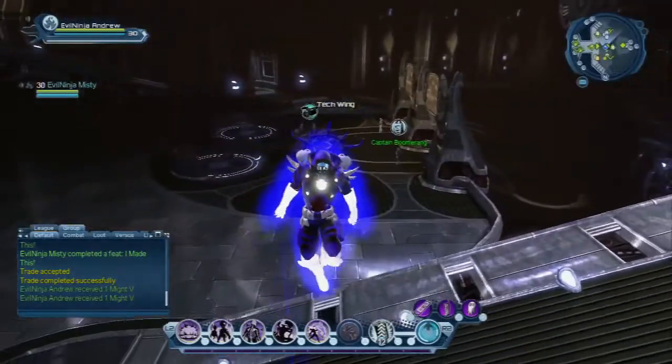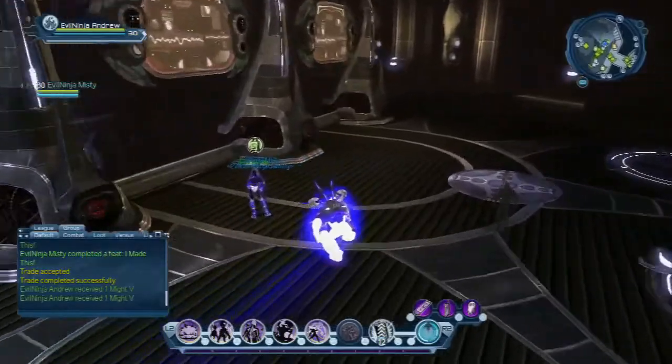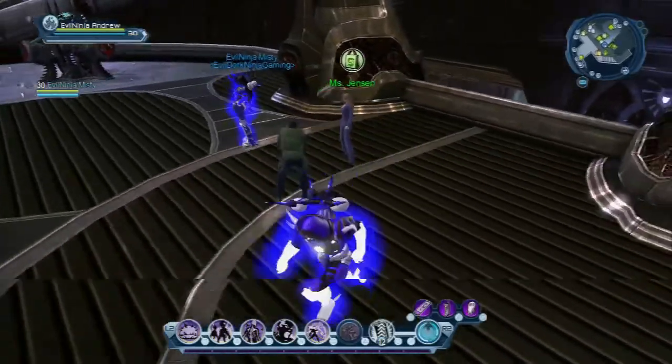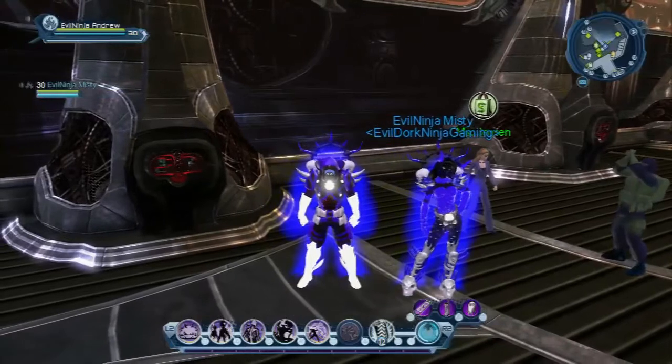Back up here on your main level in your wing, if you're on a villain character and you want to buy sodas, come over to this vendor here — this is where they're at on the villain side. So if you're looking for them to make your sodas, now you know where to go.